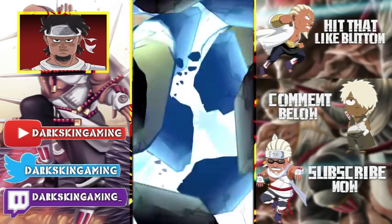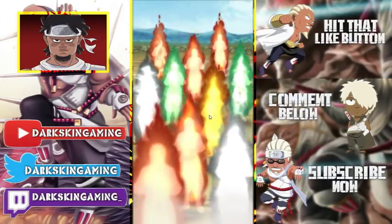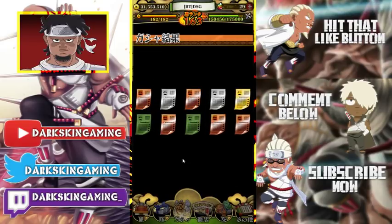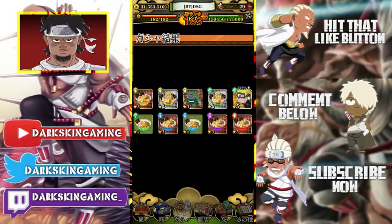Speed pills is the main thing. Getting ramen is really cool, but speed pills is the main. We got a 5-star — that could be the starter Naruto or Minato. Ramen, ramen, Gamachen. We got this Naruto, but I can't use him so I'm going to delete him.